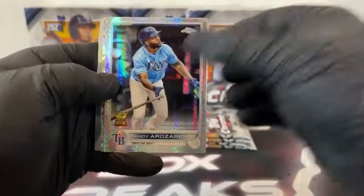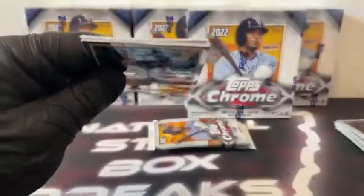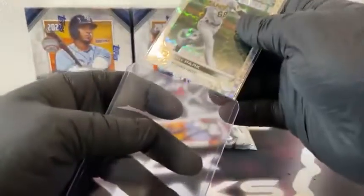Start here with J.D. Martinez. There's a Prism Refractor, Randy Rosarena. X-Fractor, Vidal Brujan. There's Eloy and Luke Williams for the Philadelphia Phillies. We'll sleeve and top load the X-Fractor rookie of Vidal Brujan for Tampa Bay. Pack seven: here's Javi Báez. We've got an Alexander Wells. Our X-Fractor is Hoy Park. Here's a Breu and Jed Lowry for the Oakland Athletics. We'll sleeve and top load Hoy Park for Pittsburgh.